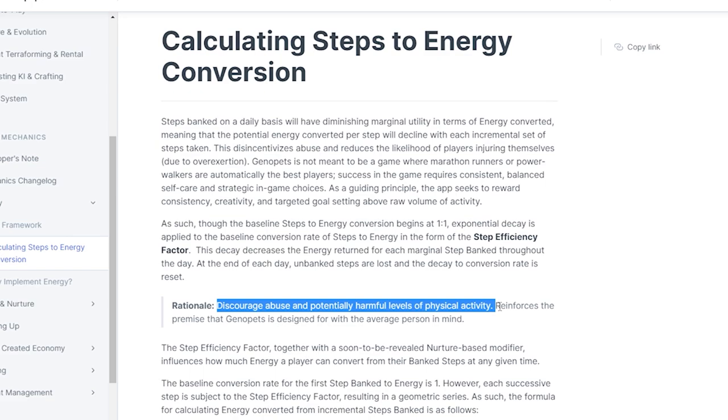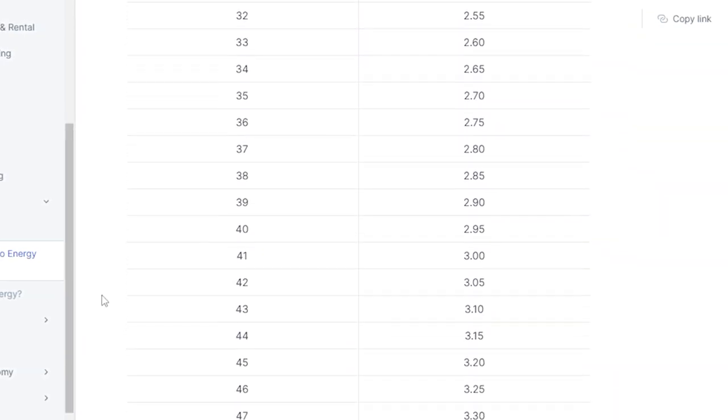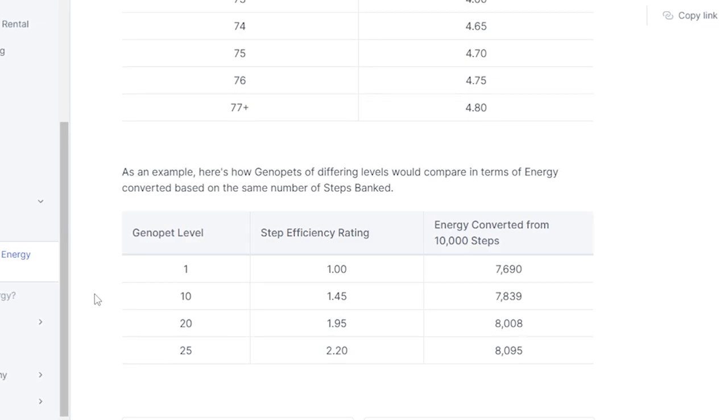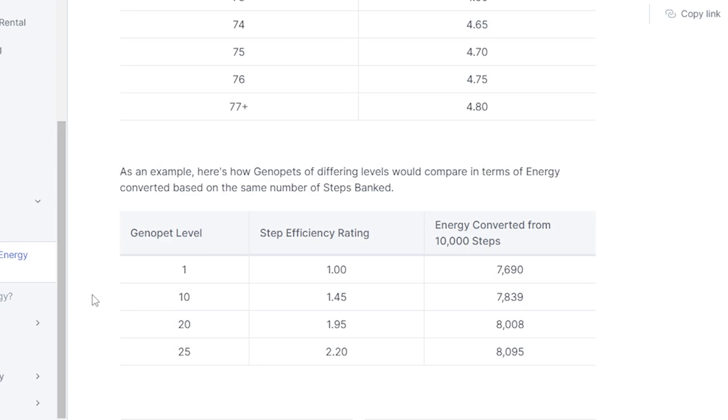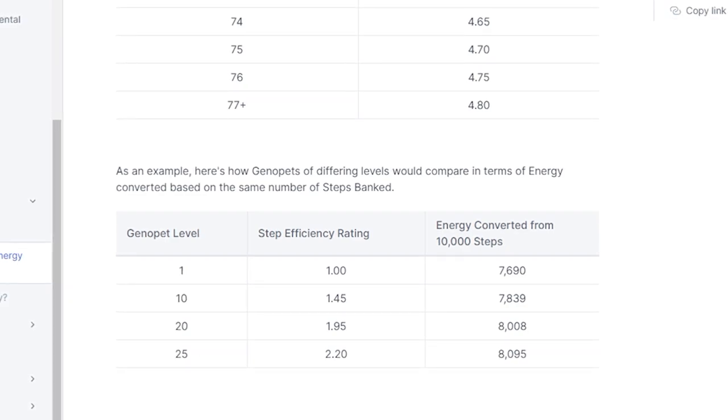On the back end, we're looking at the data and continuing to collect it, getting smarter about identifying problematic or exploitative behavior and punishing those users. In web3 it's difficult to come up with the right penalty — right now we're banning game accounts. We look at factors like how many steps were walked, the cadence, timing, and how much of an outlier someone is versus the rest of the population. It's pretty obvious when someone is cheating when you have all that data, and that model will only get smarter.